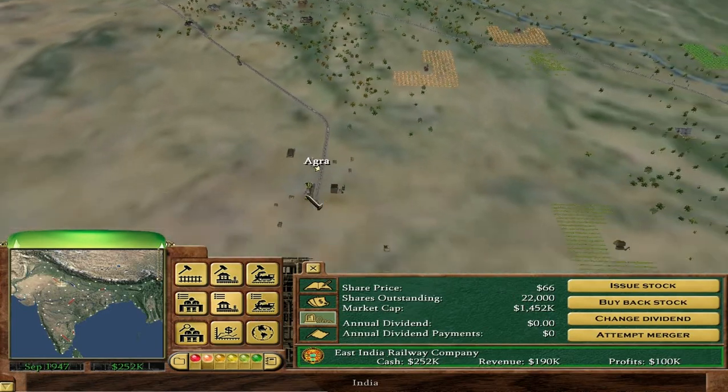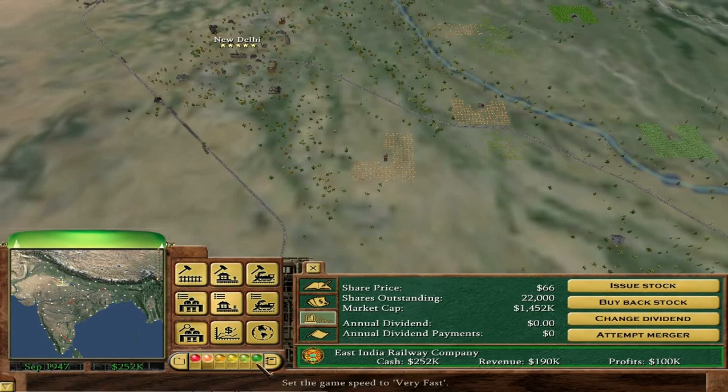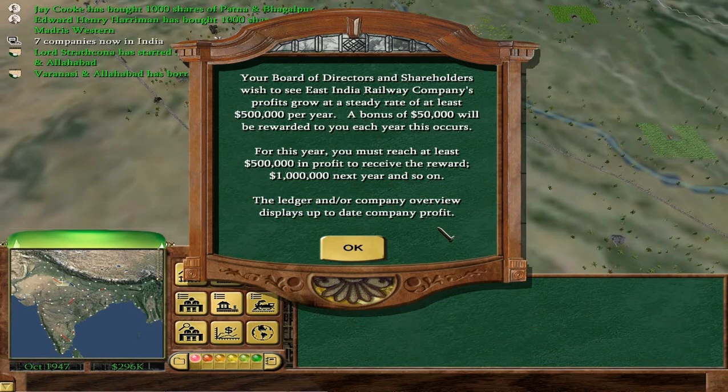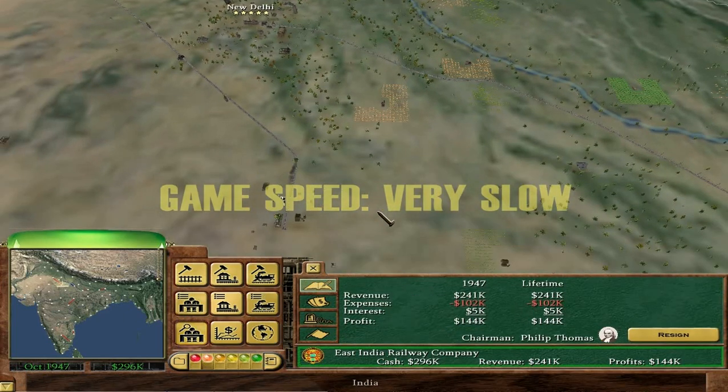I was going to say we could connect to Agra and then possibly let the AI use our track. Your board of directors and shareholders wish to see East India Railway Company's profits grow at a steady rate of at least half a million a year — a bonus of $50,000 will be rewarded each year. For this year, you must reach at least half a million; one million next year, and so on. That's a massive rate of expansion. How are we going to make half a million in company profit this year? That's not going to happen.